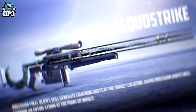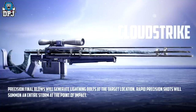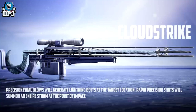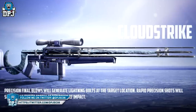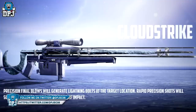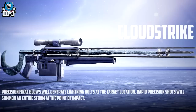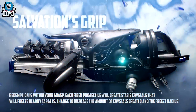Next up is this sniper which was teased a few days back — we now know it's called the Cloud Strike. This sounds like Thor's weapon; if Thor had a weapon that could shoot, this would be it. Precision final blows will generate lightning bolts at the target location, and rapid precision shots will summon an entire storm at the point of impact. What is going on?!